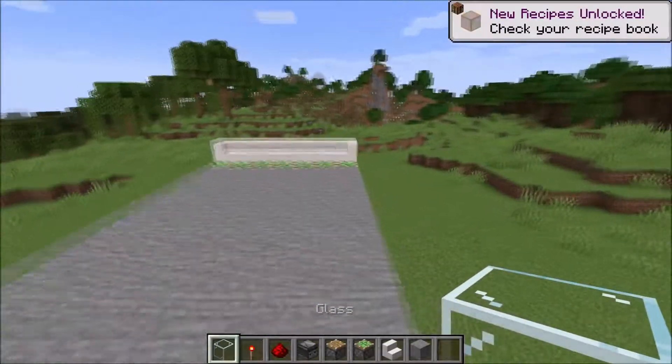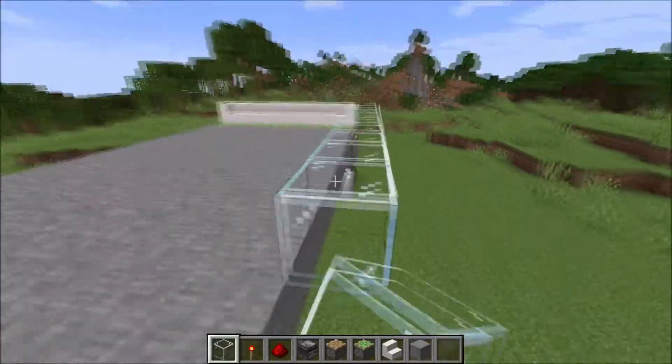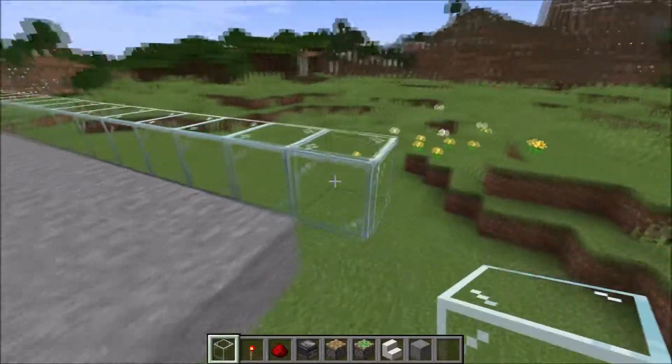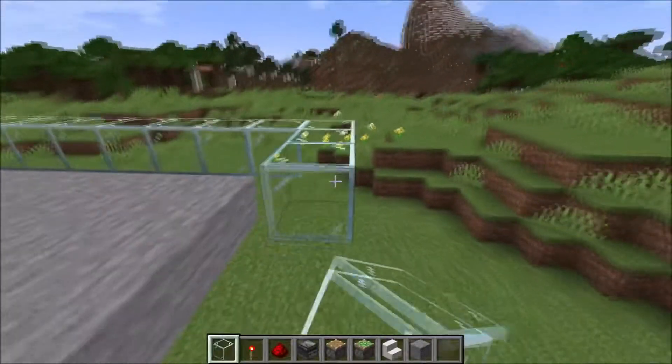Now we take glass, go here and surround everything and build a frame. Important: leave one spot open right here, so do it like this.